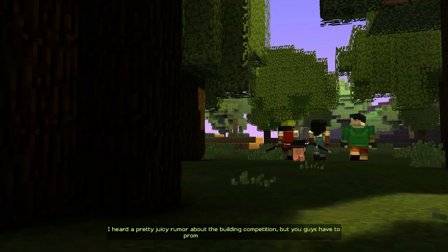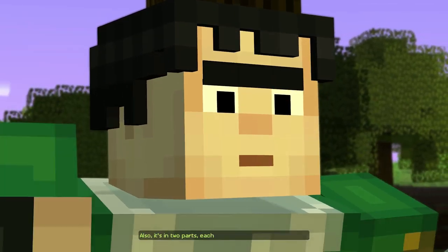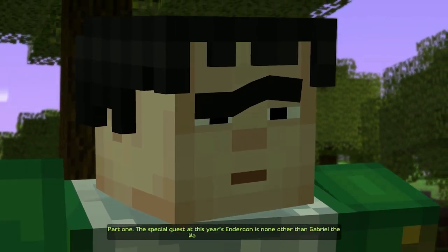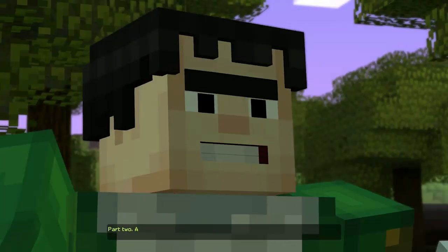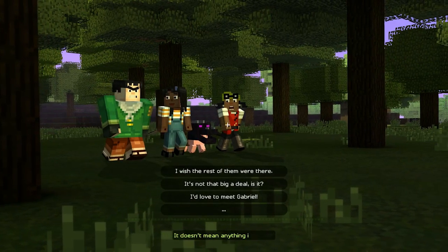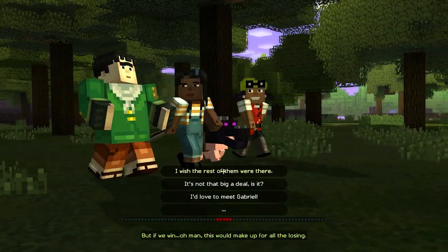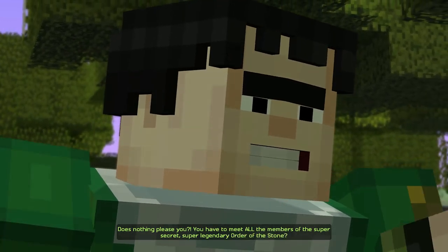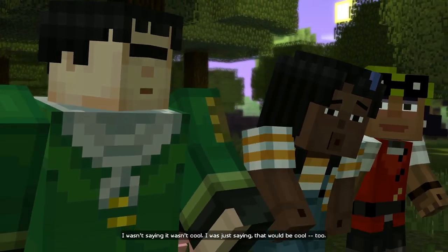Axel shares a juicy rumor about the building competition in two parts. Part one: the special guest at this year's Endercon is none other than Gabriel the Warrior himself. Part two: according to his sources, the winner of the building competition is going to get to meet him. Olivia wishes all the members of the Order of the Stone would be there - the super secret, super legendary Order. Jesse says that would be cool.